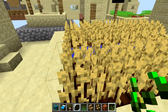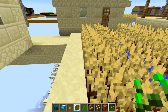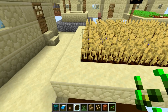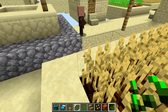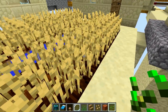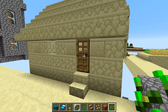Seeing this wheat makes me wish crops would change their colors depending on what biome they're in, because this golden wheat fits so well with the sandstone — it fits so perfectly. It would work better in plains if it were a little greener, but here it works very well with the sandstone.